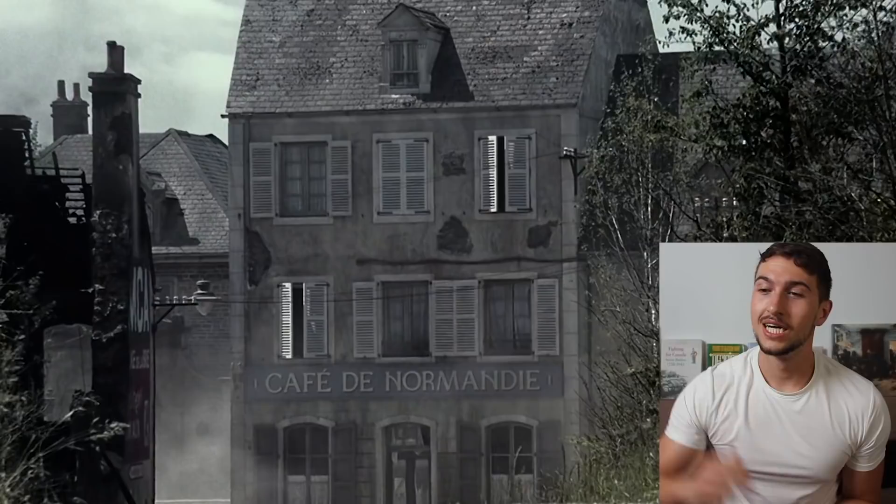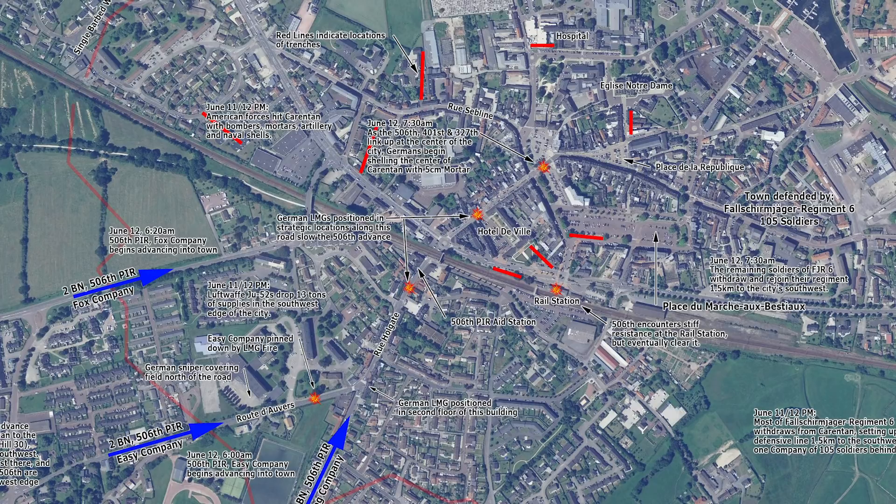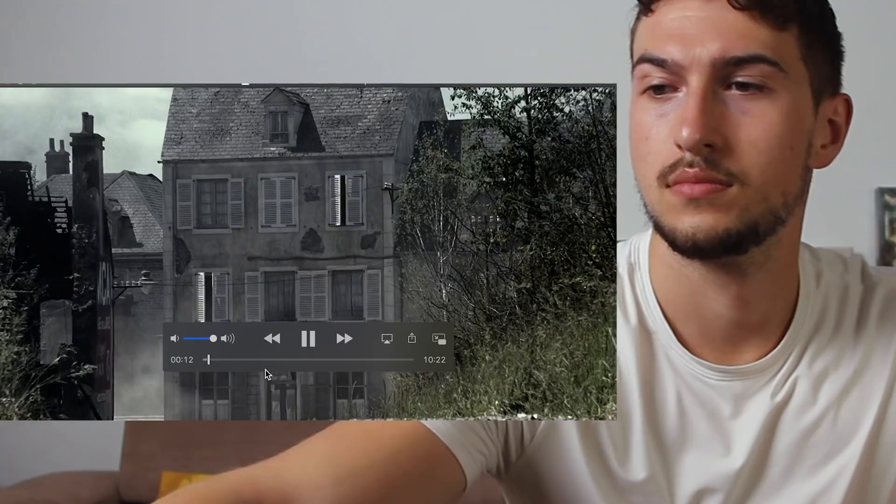Check this out! I'm so impressed at how they recreated the city from Normandy. We call this place today the Y corner because, as you can see on the map, there were two roads converging into one forming the letter Y. And that corner was defended by some Germans.